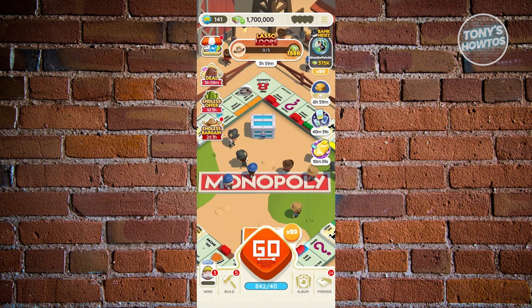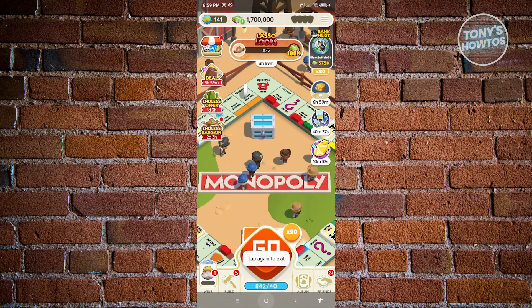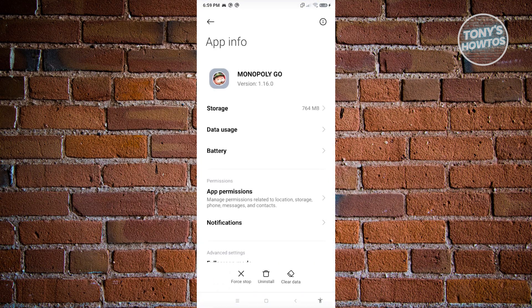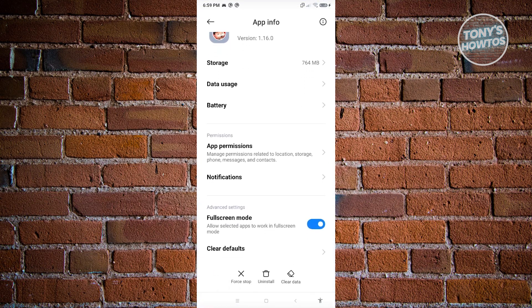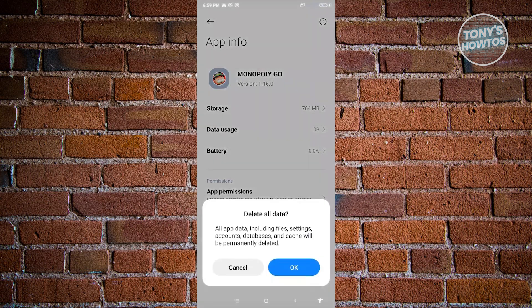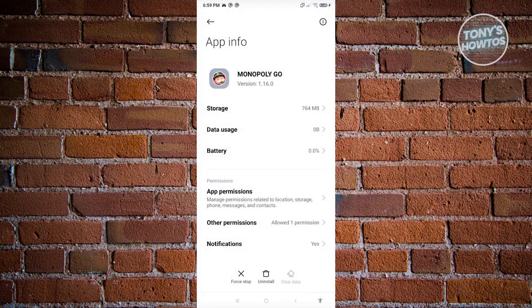What we need to do next is exit Monopoly Go. From there, look for the Monopoly Go icon, press and hold on it, and go to App Info. Under App Info, you should be able to see a few things — click on Clear Data, then click on Clear All Data and click OK. Again, before doing this, make sure that you've connected your account to avoid losing any progression you already have.